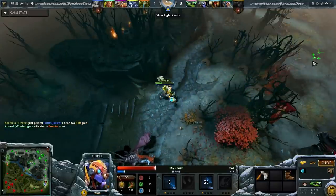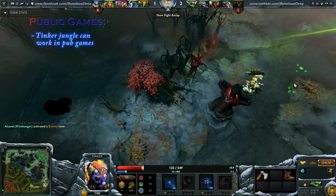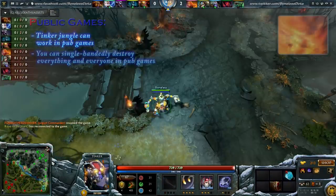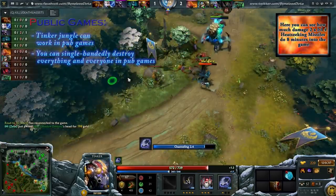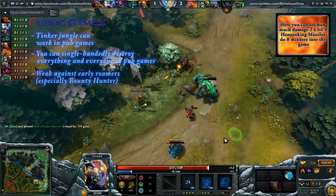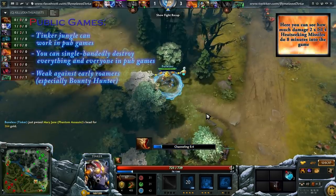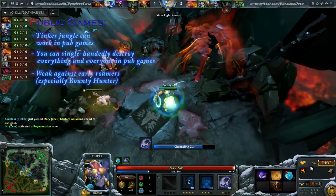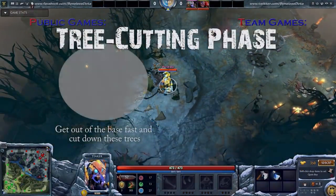Tinker jungle is in my opinion great in pub games. On average I get my Boots of Travels between 8 and 10 minutes without the free bottle shenanigans — once in a while faster than 8, once in a while later than 10. Primarily when I'm against something annoying like a roaming Pudge who keeps stalking me and my team deems it wise that I deal with him alone. Bounty Hunter is the one hero you just don't want to face.